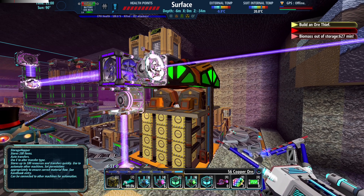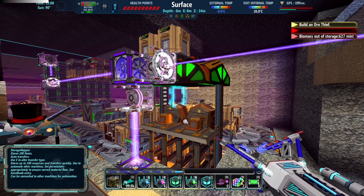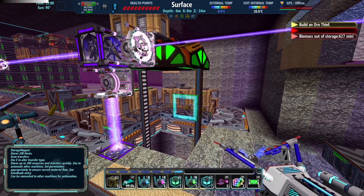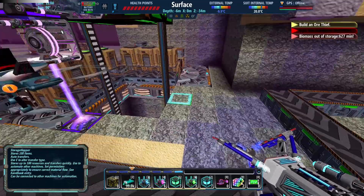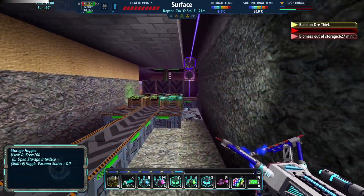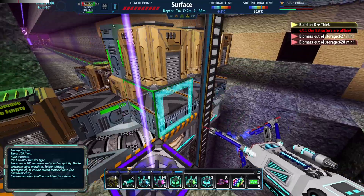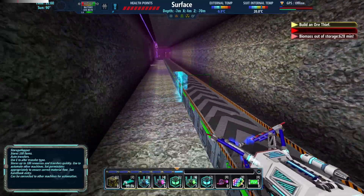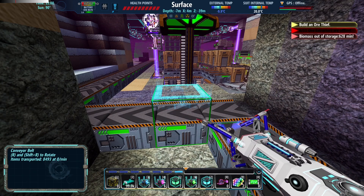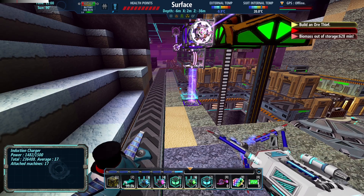Here it comes — first load of gold ore. Well, that was pretty anticlimactic. But anyway, I noticed we have another problem. This little tunnel here used to lead to my titanium work shaft. Notice how there's no titanium on this belt — so that's an issue. Might as well roll right on into that, see if we need to maybe find a new titanium vein.